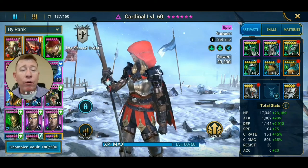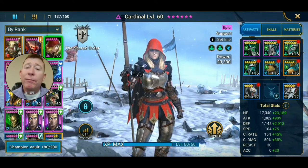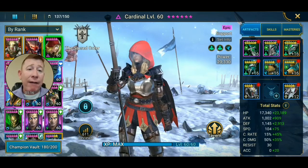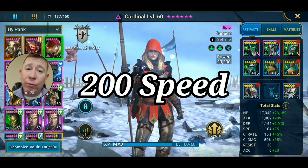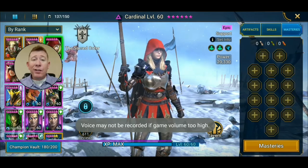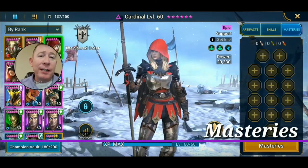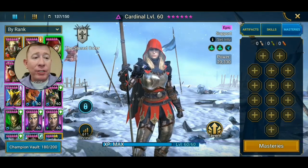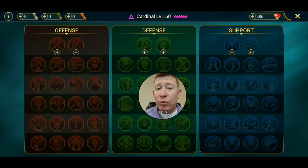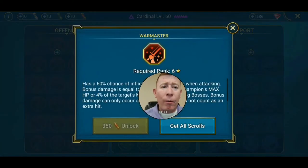I've only got her in five-star boots — if I can get her into six-star boots, I'd be happy around 184 speed. 170 is decent, 179 is where mine is, but 200 is where you want to shoot for. Now for masteries — as you can see, my masteries are completely empty and she is still already clearing Fire Knight 20 and Faction Wars with zero scrolls. I can only imagine how well she'll do with scrolls. I'm going to build her on the offensive side, going down the left side all the way to Warmaster.